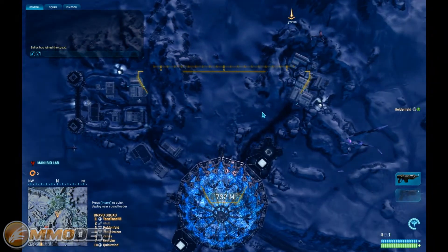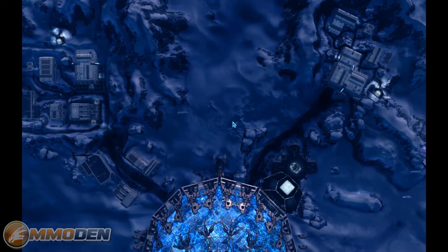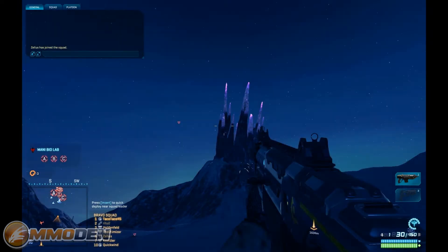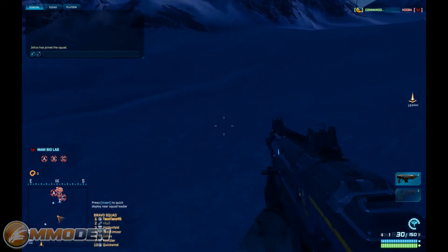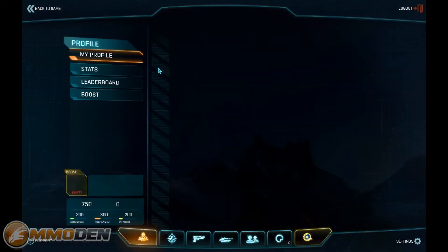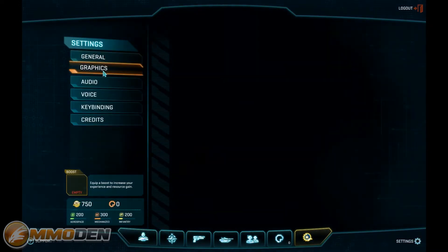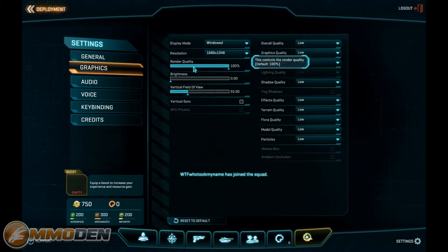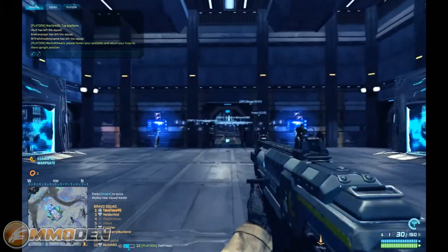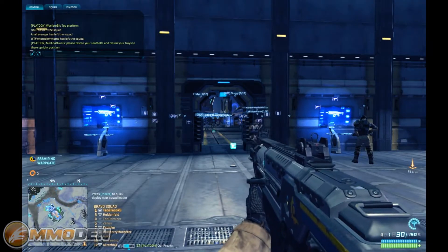We may have to go in and turn down some of the settings. So we're dropping into the drop zone of my faction. The graphics actually look pretty good even though I have it turned down pretty low. I dropped right in and I'm already dead. Let's go to settings, graphics — yeah we have everything set very very low. Alright, looks like we got everything fixed up.